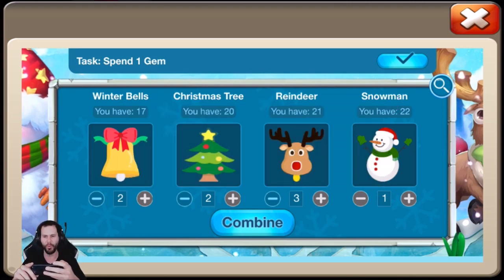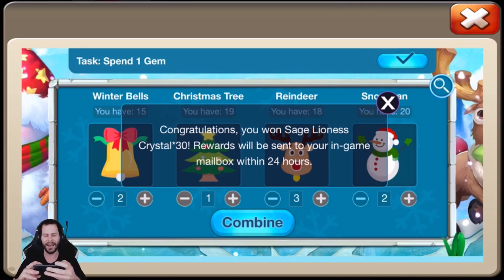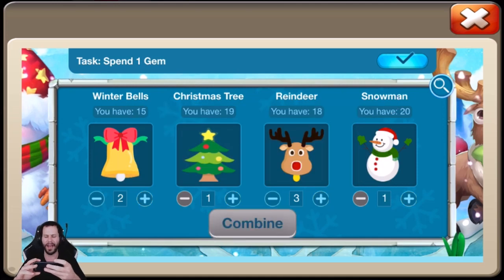We also got the code 2-1-3-2, and this should be the Sage Crystals for the super pet. There it is — Sage Lioness Crystals times 30. However, that's not really the best reward especially since we don't have enough super pet material as free to play players. It's kind of annoying to be honest.